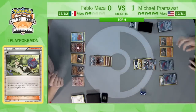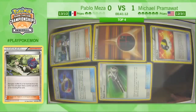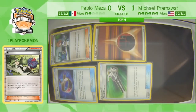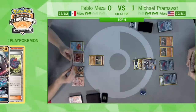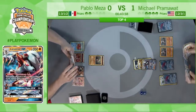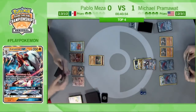There is the retreat to the Lycanroc, and there is the Claw Slash for the knockout — Pramawatt's first two prizes of the game. Sudowoodo gets sent active on Pablo's side. Pablo is very close to winning this game — just needs to take another two-prize knockout. Let's see what he can put together.